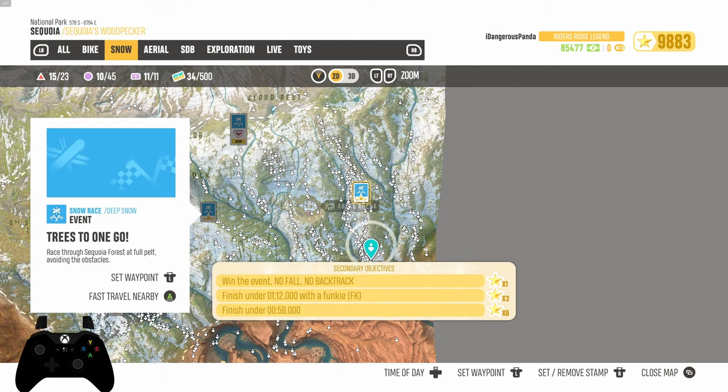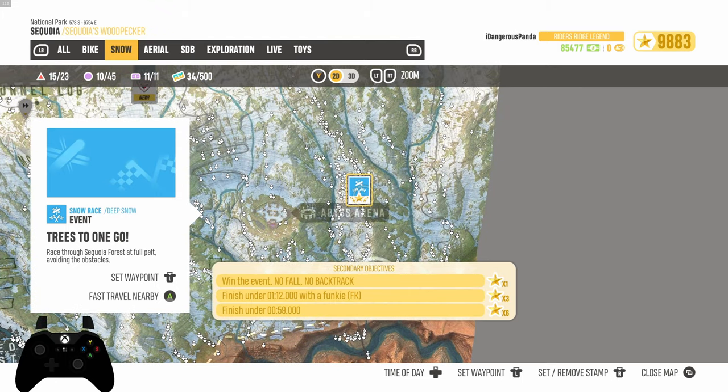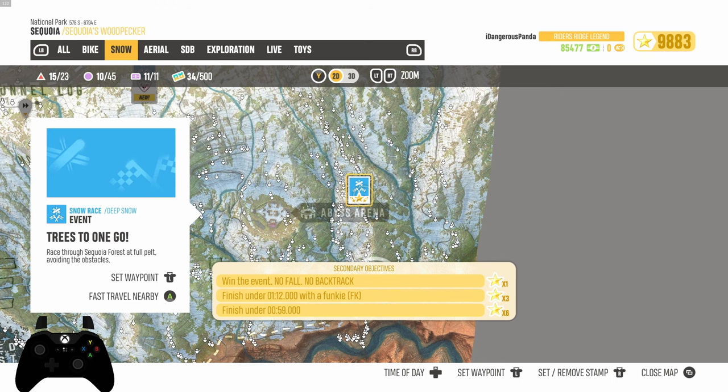I showed you the orientation on the map so you can find it. You do have to be a little bit higher level to get it — if you don't see some of these events, make sure to rank up to unlock them. I think this one you need to be around level 20, so it's not available right away.